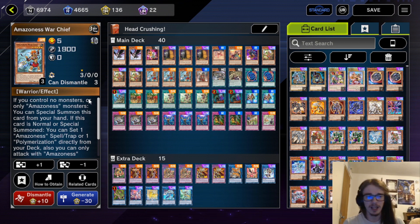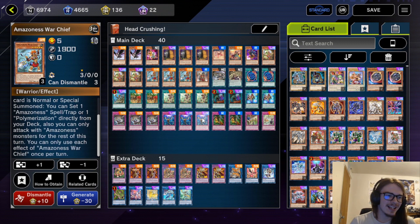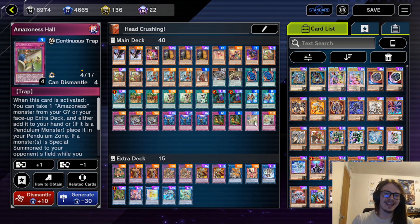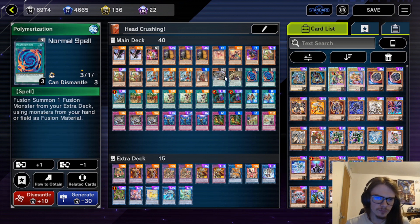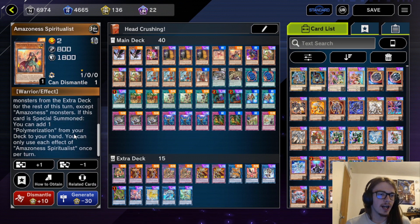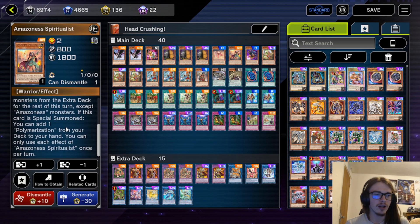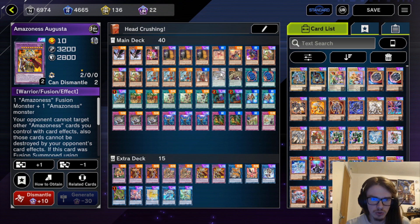Warchief allows you to special summon itself from hand pretty easily, and then when it is normal or special summoned, you get to set a spell trap or a Polymerization from your deck to your field, which allows you to get things like Onslaught, Hall, Hot Spring, some of the newer cards, or just set a Polymerization for a fusion summon. We also have access to Spiritualist, which can bounce an Amazonas card to the hand in order to special summon itself, then on special summon add a Polymerization from your deck to your hand, adding more ability to go into fusions.